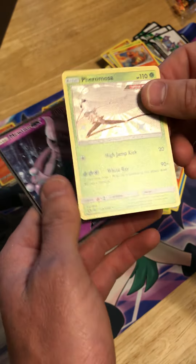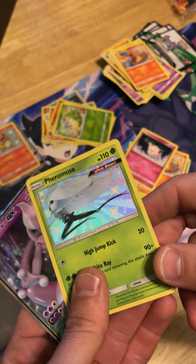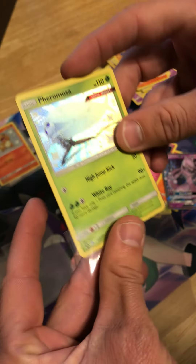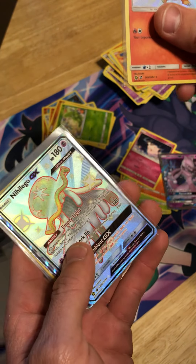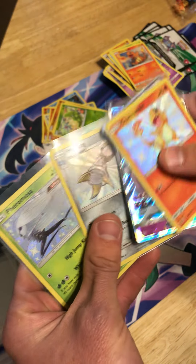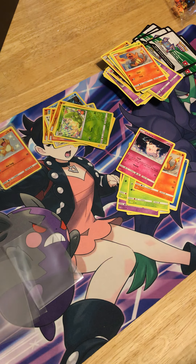Pheromosa GX from the Shiny Vault — I've never seen this shiny card before, that is beautiful! And then another Mewtwo GX full art — we'll take that! Another Mewtwo GX full art and a Pheromosa. What a successful opening! The biggest hit was the Shiny Charmander, plus Nihilego GX, two Mewtwo GX full arts, Mawile, and Pheromosa. Thank you all so much for tuning in!